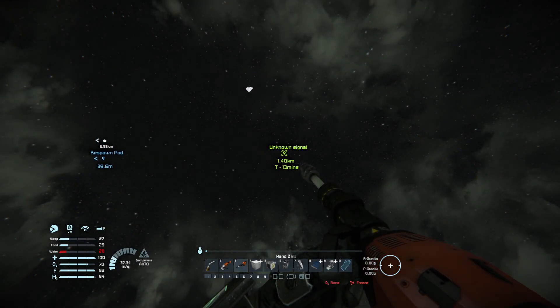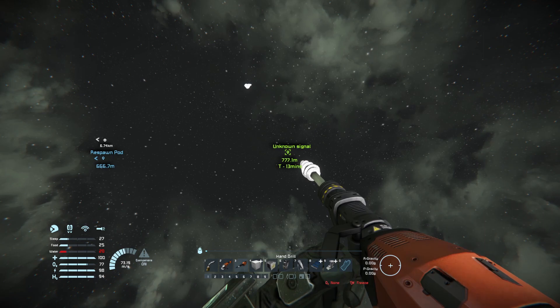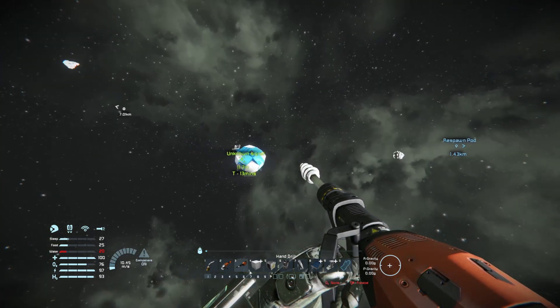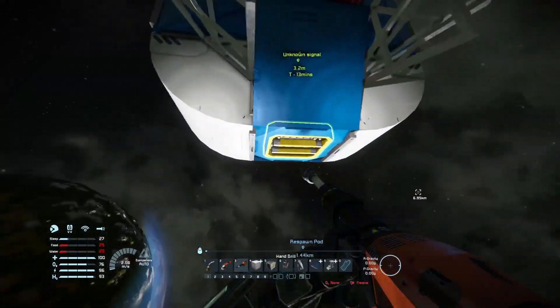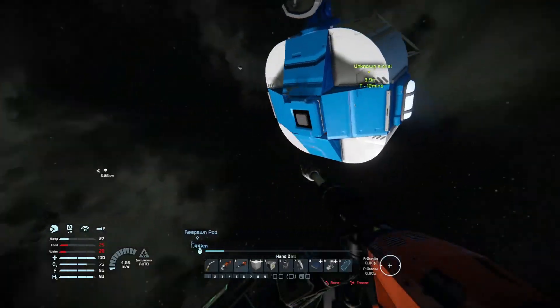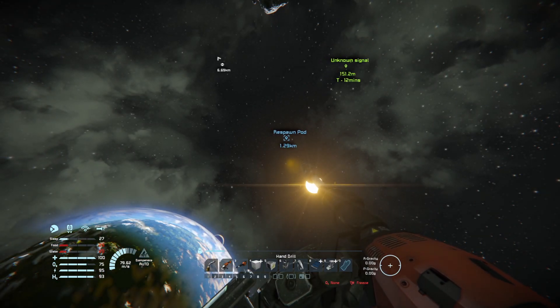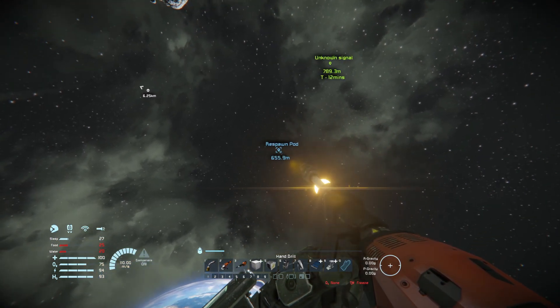Just before we go over to the asteroid, go and get your unknown signals because they are totally worth it at the start of the game, especially if you've got stuff like the survival needs — eat, drink, and sleep. So we'll head on to this first one of the game. We got a bit of food there which is great, but we also need to build stuff like a bed. The general purpose is to get you started and get a drill on your respawn pad.